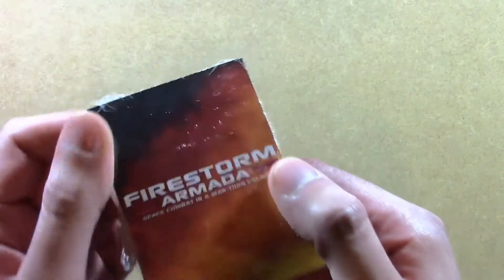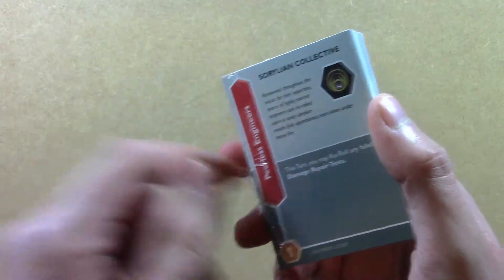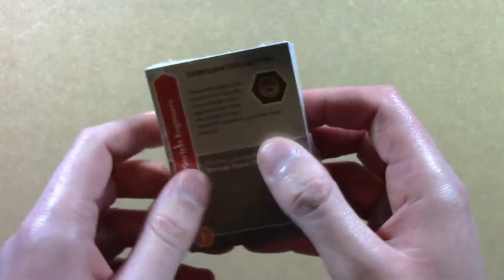You also get some attack cards with the red back, of which you take up to three before you start playing. Then during the game, during the attack phase, you play these cards to do various things.